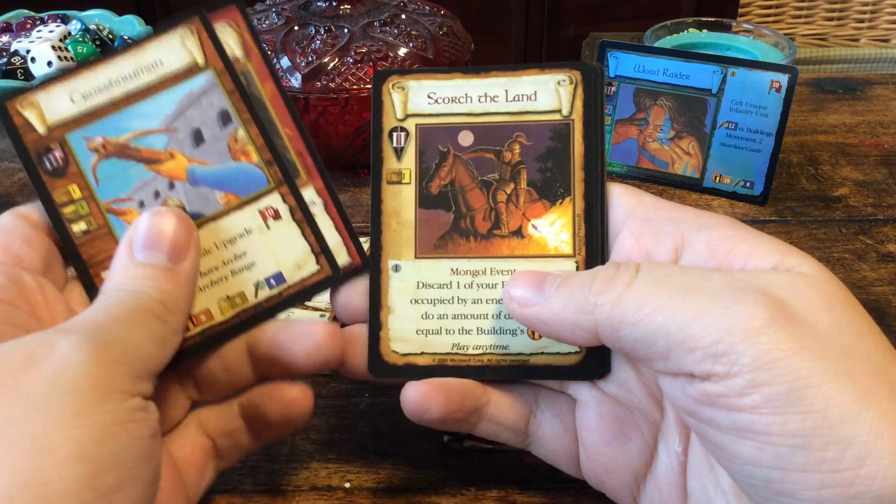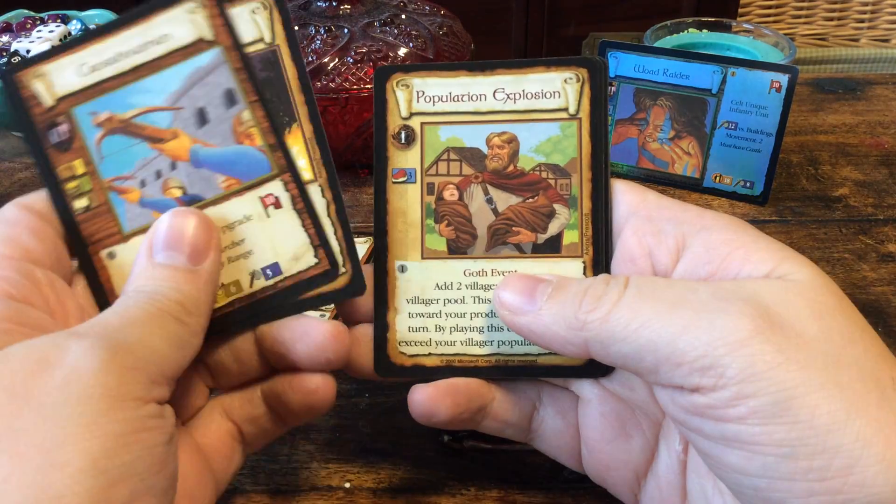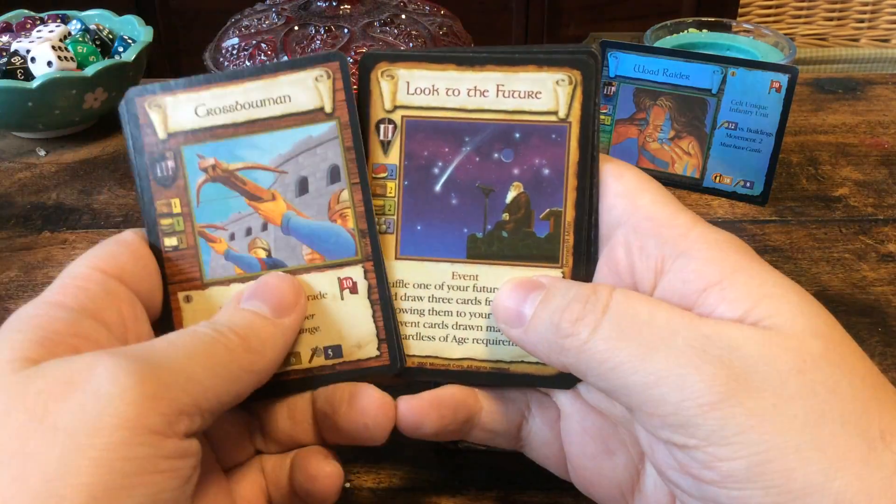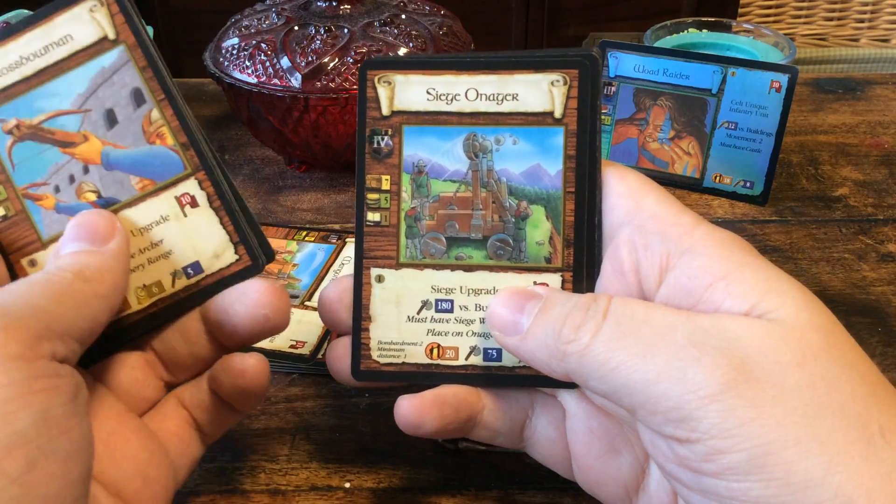Crossbowmen, the Holy Grail, scorch the land, population explosion. We have a Look to the Future and a Siege Onager.